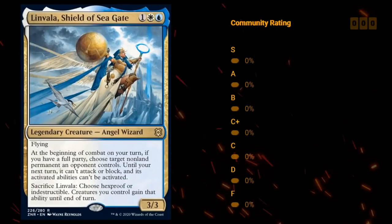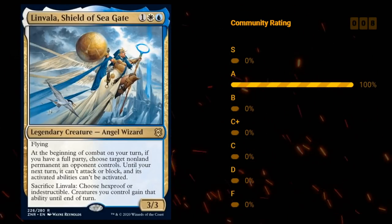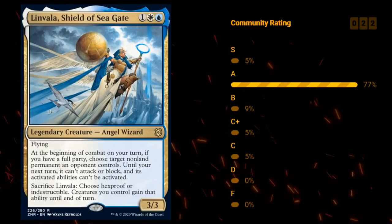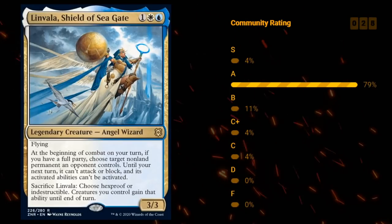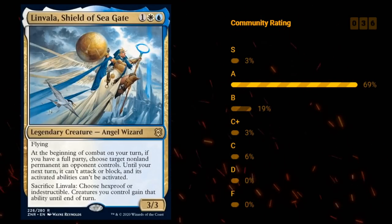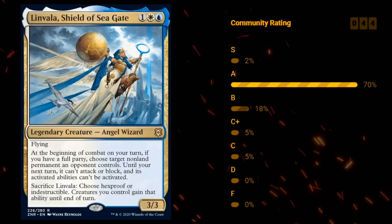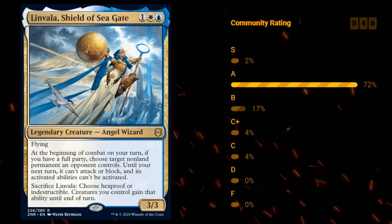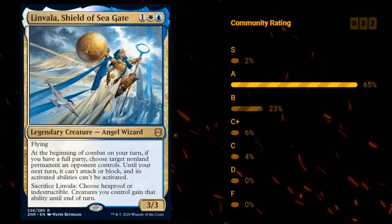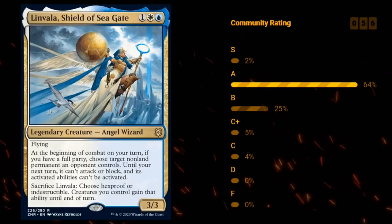Then we've got Linvala, Shield of Seagate — 3 mana for a 3/3 legendary angel wizard with flying. At the beginning of combat on your turn, if you have a full party, you can choose a target non-land permanent an opponent controls and until your next turn it can't attack or block and its activated abilities can't be activated. You can also sacrifice Linvala to give your creatures Hexproof or Indestructible until end of turn. Getting a full party in limited is possible but not easy, so we shouldn't focus too much on that. But just a 3-mana 3/3 flyer with the ability to give the team Hexproof or Indestructible is already quite valuable. Linvala seems totally great — I'm happy giving her an A.